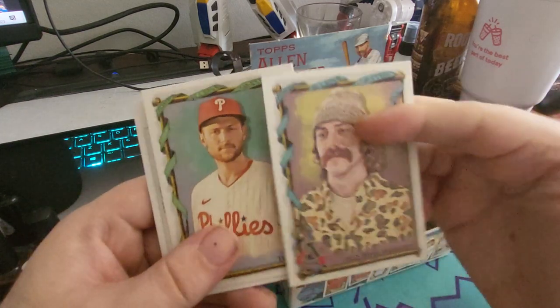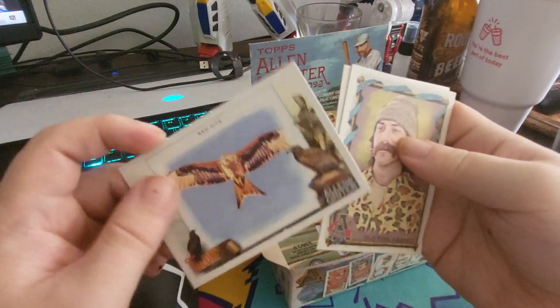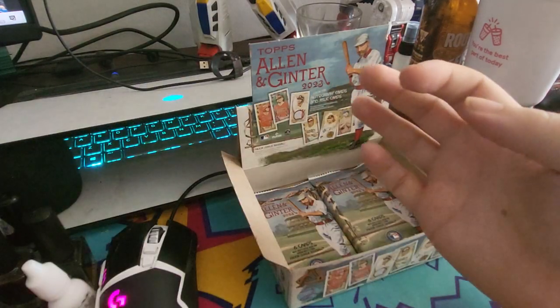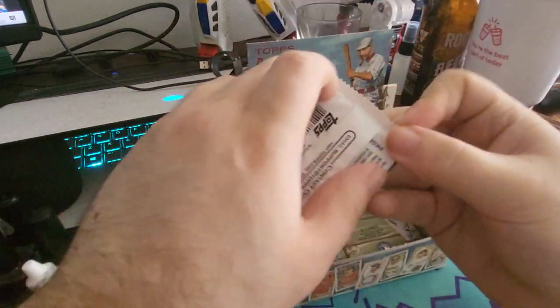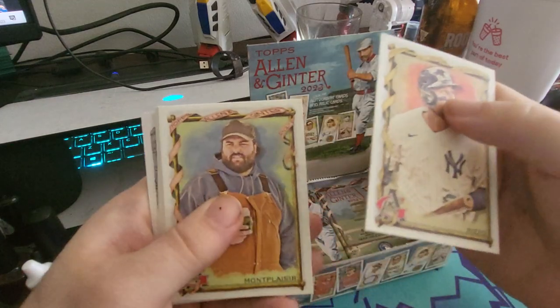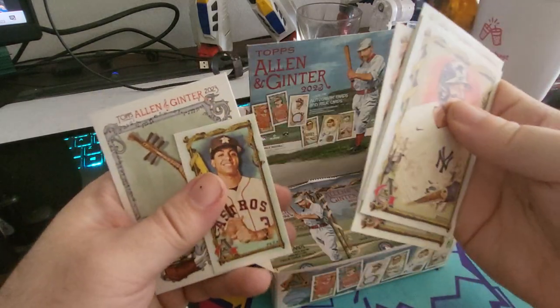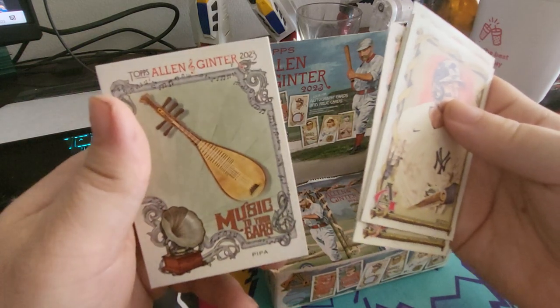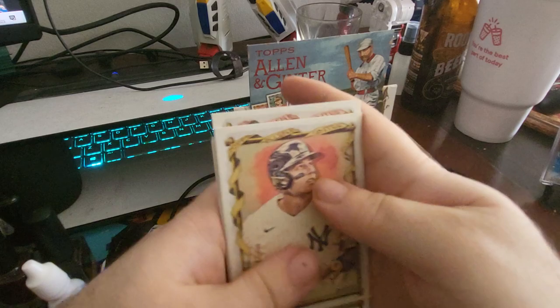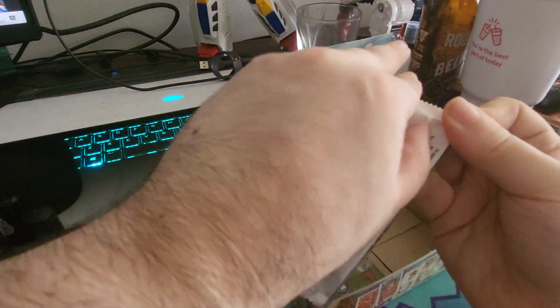He is a YouTuber named Old Time Hockey. Red Kite — Talented. So yeah, when you're buying cards or boxes, read the description of the box more carefully than I did. Always look for the golden word: hobby. Looks like two packs left. We still got an Adley Rutschman mini rookie, so that's pretty solid, if nothing else.